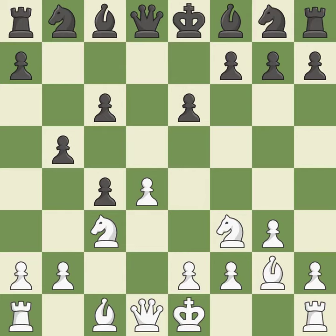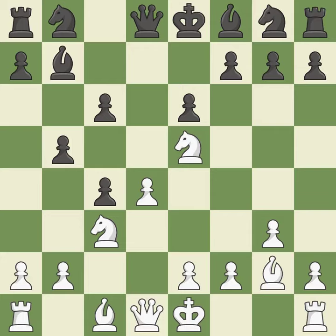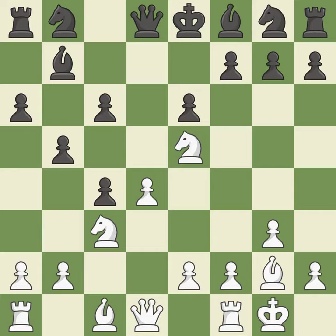This develops the bishop and gives it scope on the long diagonal. This threatens to reveal an attack on a pawn — though this is not the best; it is an inaccuracy. This poses a risk of winning a pawn and is quite good. This makes it impossible for the adversary to gain a pawn — it is ideal. Castling gets the king to a safer square out of the center of the board while also developing a rook. Castling kingside tends to be safer because the king is further from the center.